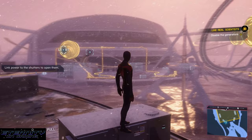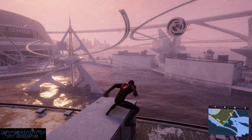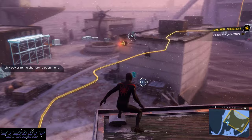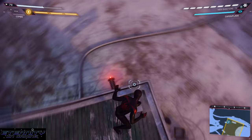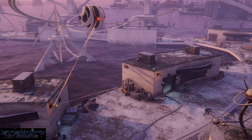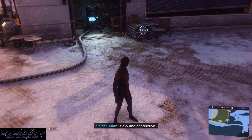As you can see I am on the left side of the building. Pull it, I believe, twice. Now disconnect them using your webs. And now you'll be able to destroy the first generator.